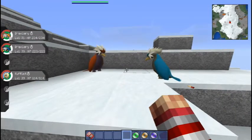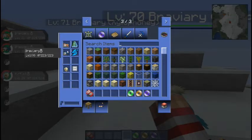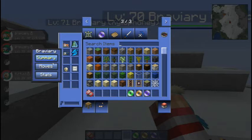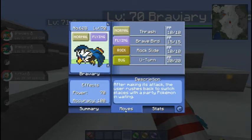He's like a better-statted Pidgeot with better moves, the way I see him. Just learning moves like Thrash and Brave Bird on his own is amazing. There's not a lot of other things you need to do when training a Braviary, but you'll want to keep Thrash and Brave Bird. He can also learn TMs like Rock Slide and U-Turn, which are very good TMs. U-Turn works now.